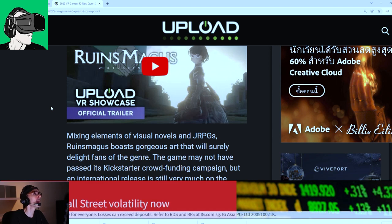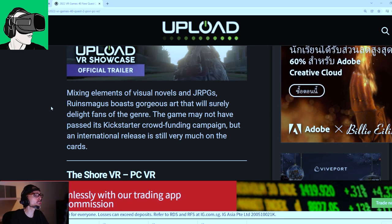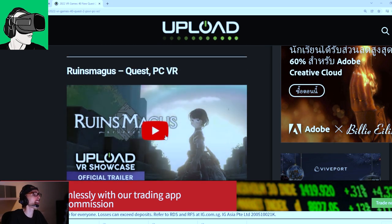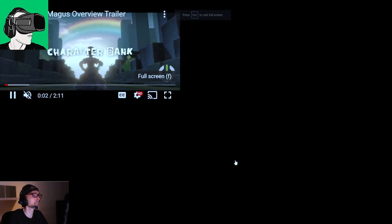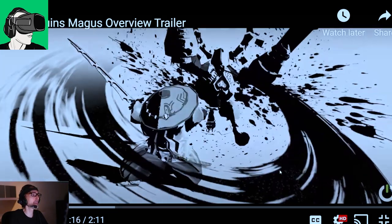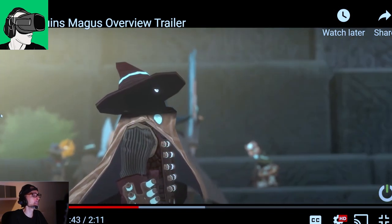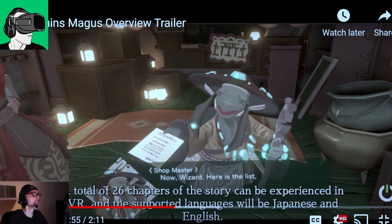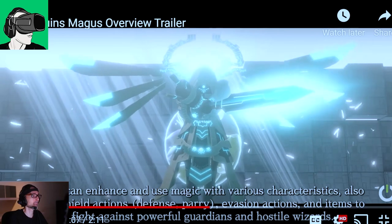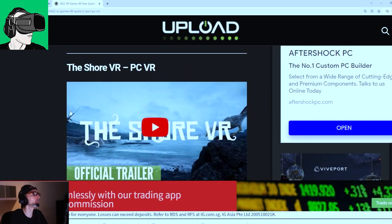Runemagus — mixing elements of visual novels and JRPGs, Runemagus boasts gorgeous art that will surely delight fans of the genre. The game may not have passed its Kickstarter crowdfunding campaign, but an international release is still very much on the cards. The artwork looks really amazing — it reminds me a little bit of VRChat. It looks very nice, very much like a story-driven game. Really looking forward to this genre in 2022.